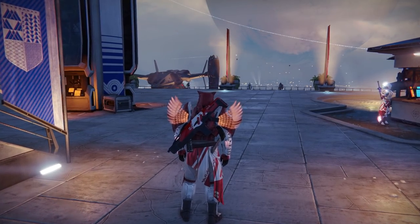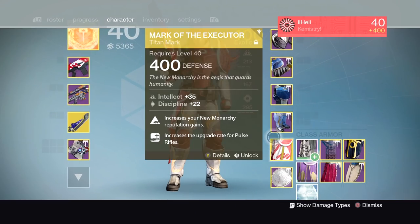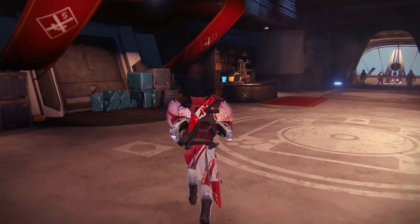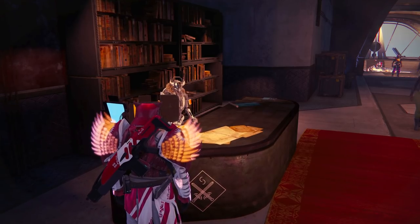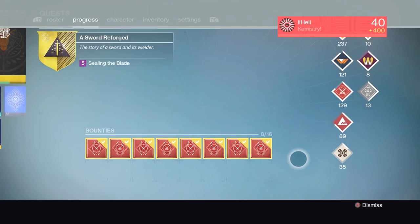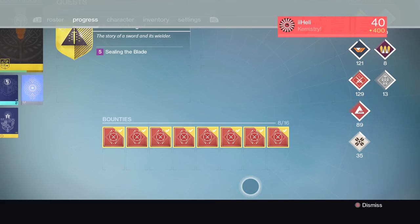Today what we're doing is quite simple. I'm at the tower — I see a friend of New Monarchy right there, I appreciate you. I'm rocking the proper exotic Titan mark, New Monarchy all the way. We'll head down these stairs — Shaxx is right there, but across from him is the crucible quartermaster. He gives out bounties that are so simple: get 50 kills with auto rifles, 50 with hand cannons, 25 with special weapons, 15 with heavy weapons. So easy.